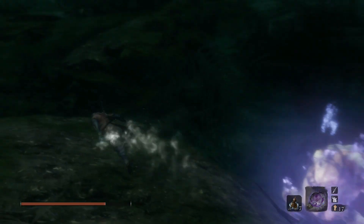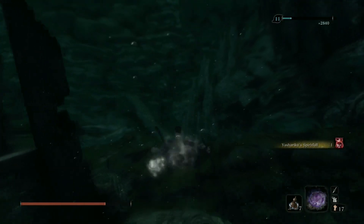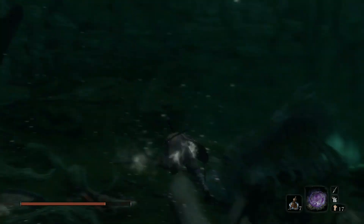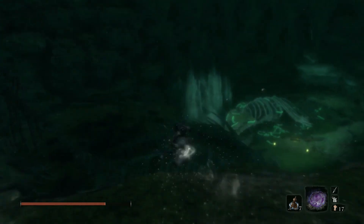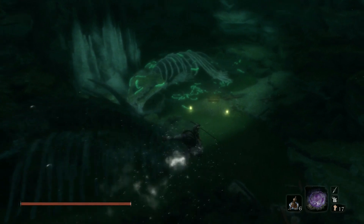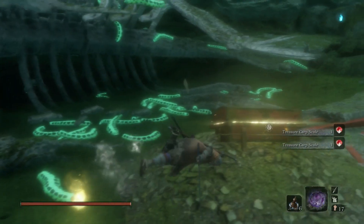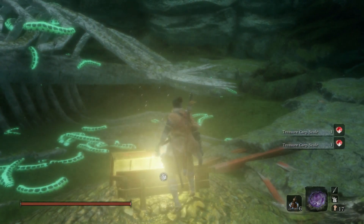There you go. That drops the item that halves your health but gives you a much better damage bonus — now we can use it as much as we want, which is great. One difference is the duration might be shorter, though with the recent patch it's hard to say. Come down here and grab more treasure carp scales, then open the chest — it's a prayer bead. We only need three more now.